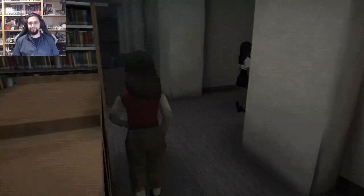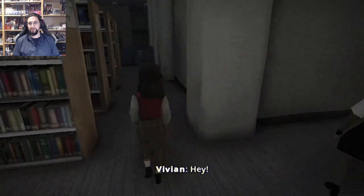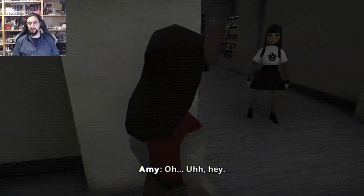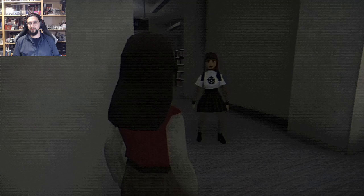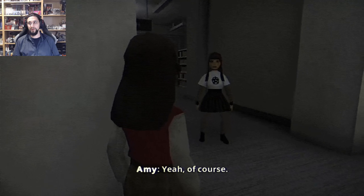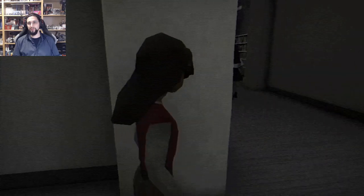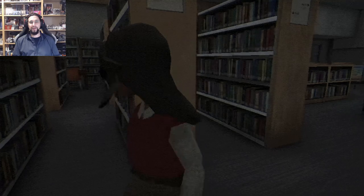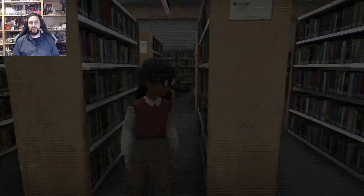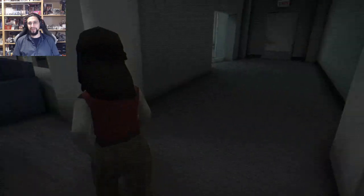Oh, hi. Amy. Hey — everything okay? Yeah, of course. Just finding a spot to set up. Why were you standing there all creepish? We have glasses — we can look at our face. We're adorable. Where's the office?